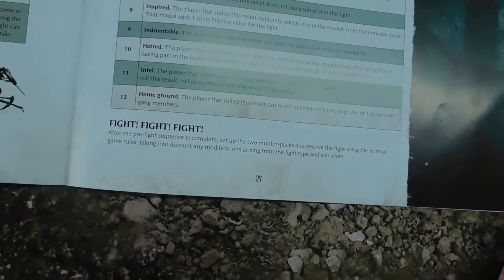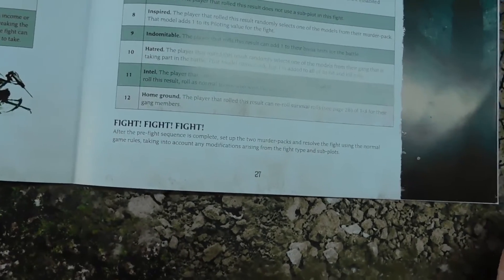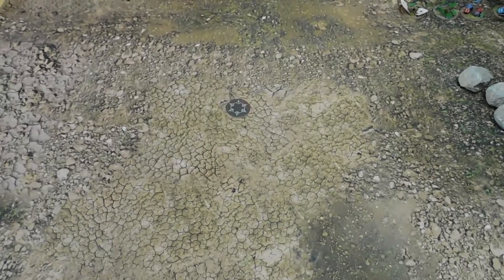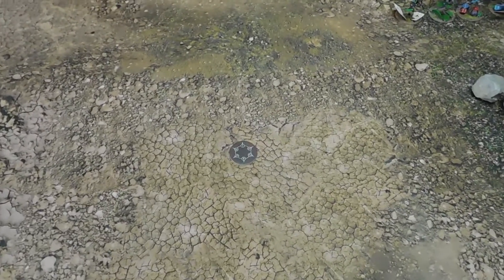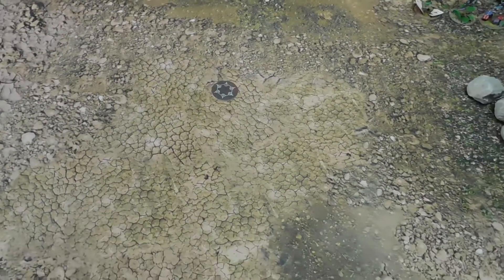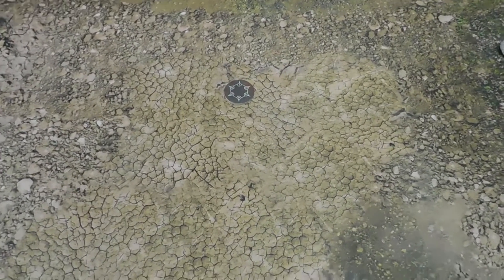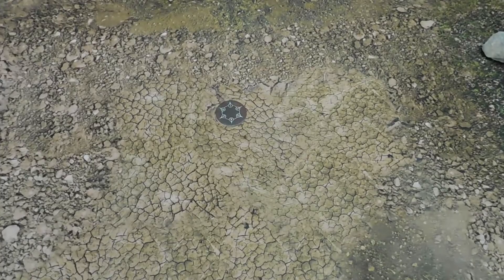Rolling three sixes: the player that rolled this result can reroll survival rolls of one to three for your gang members, so you might not lose any. Right, let's set up. This is the first mission in this as yet unnamed campaign — probably named by the time you watch this.